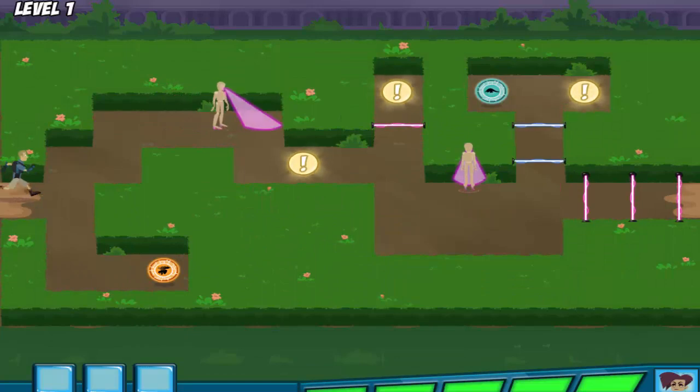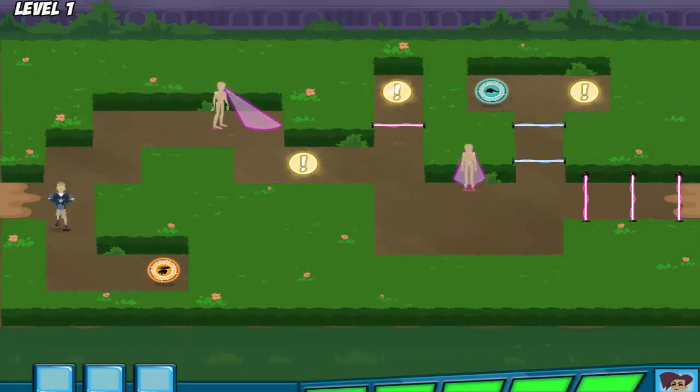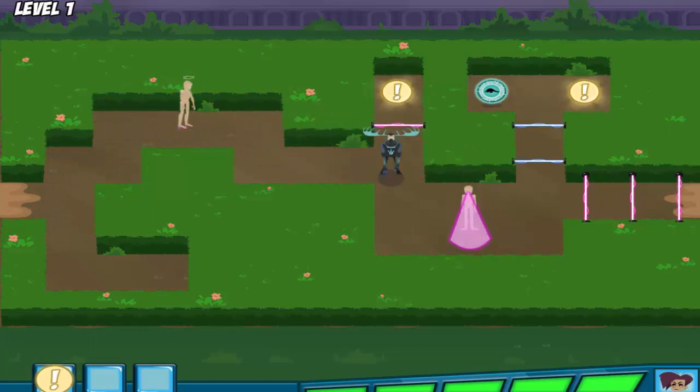If Danita finds you, use the arrow keys on the keyboard or click with the mouse to move Martin through the maze. Awesome! With moose power, we can bust past those patrolling mannequins.